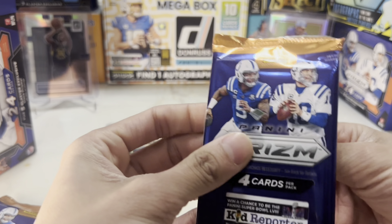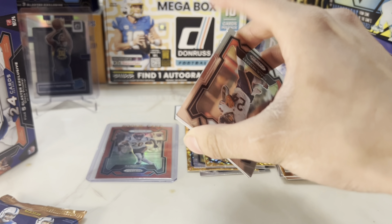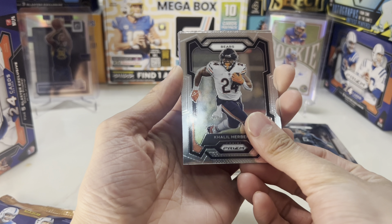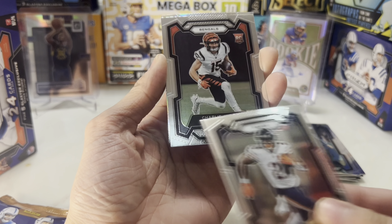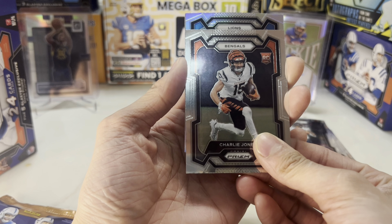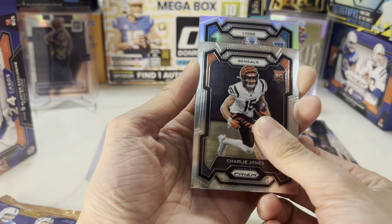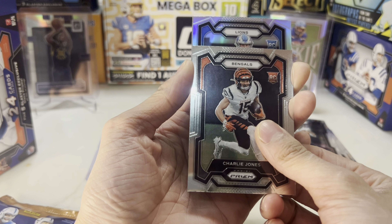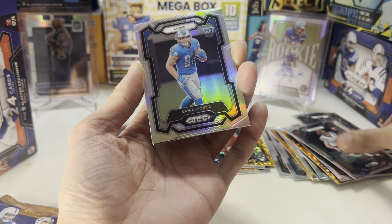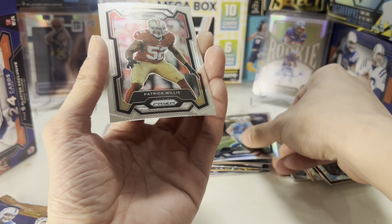Fifth pack. No silver yet. Cleo Herbert. Oh, I see silver in the back — Bengals player. Charlie Jones, Thomas Rookie — please be a rookie. Lions, gotta be Gibbs — Thomas Gibbs — or Sam LaPorta. Sam LaPorta! Let's go, I'll take that. One of the best tight ends of this draft class. Patrick Williams.